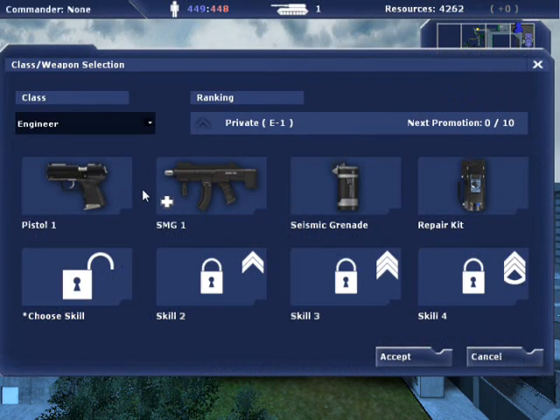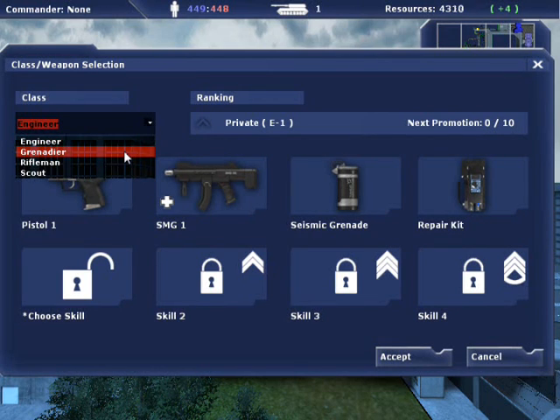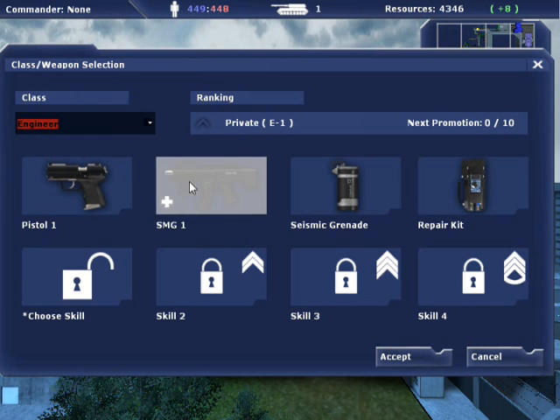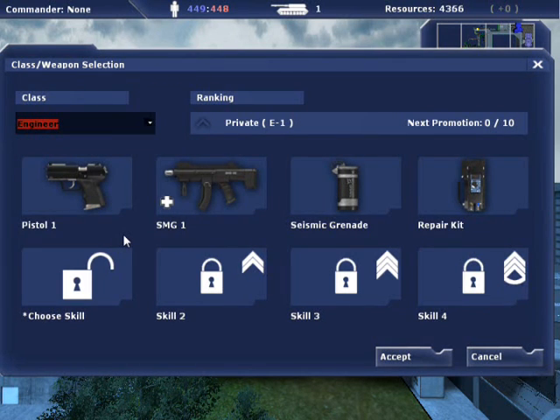After joining a team the class and weapon selection menu will appear. In Empires there are four infantry classes to choose from: the engineer, the grenadier, the rifleman, and the scout. On this menu you will also select your weapons, grenades, and skills, some of which are unique to each infantry class.